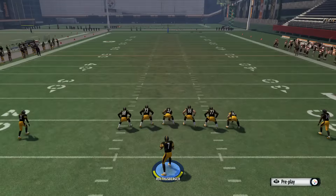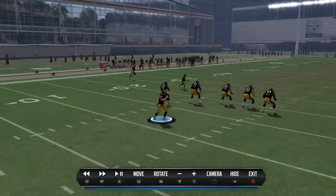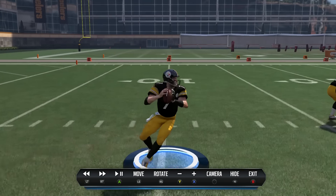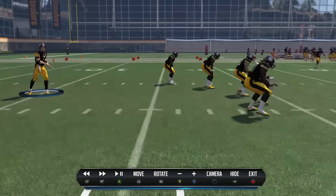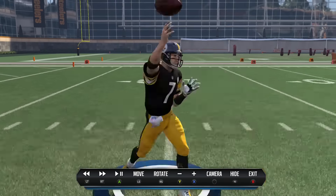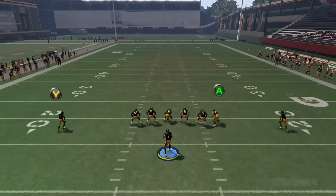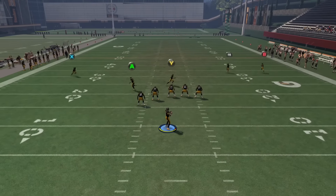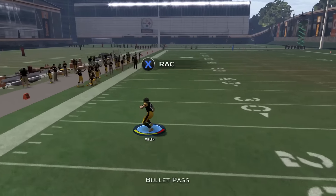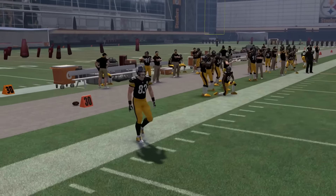So Madden 15 had the same two mechanics, just a different animation. They changed it for 16 to what we have now. To sum up: every quarterback in Madden 15 and 16 has the same throw deep release time, though I only tested three in 15. In Madden 16, that release time on long bombs is just over half a second — or 17/30ths of a second to be precise.